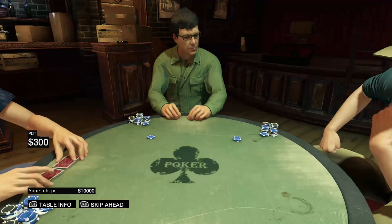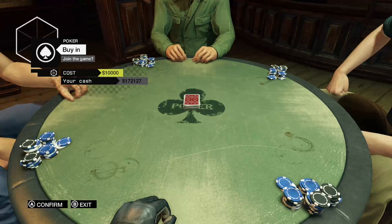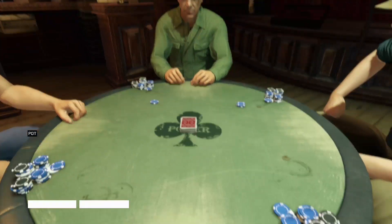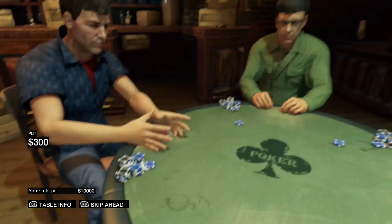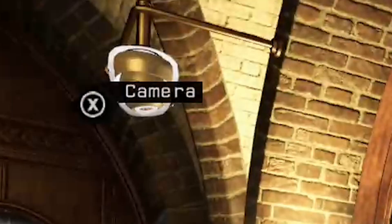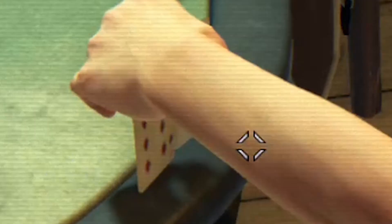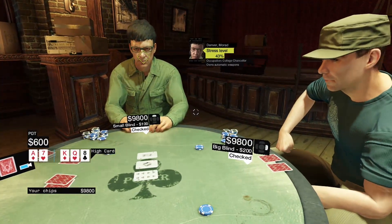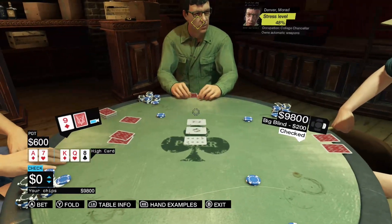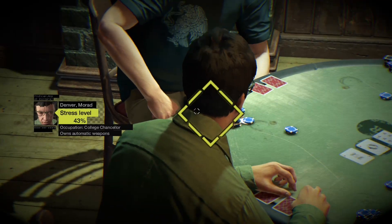But the next mini game is poker. The poker is pretty normal — it's standard Texas Hold'em. But you can cheat. When you go to a little poker den, you can play with them, and there's always, conveniently, a camera right behind the player. So you can just hack into the camera and zoom in on your opponent's hand. You can also see the opponent's stress level. It makes poker in this game a piece of cake — no stress, nothing, easy money.